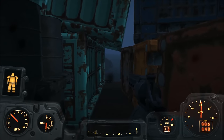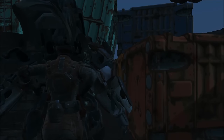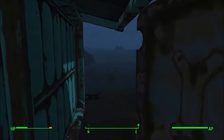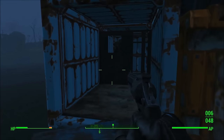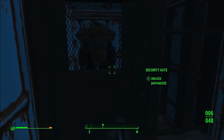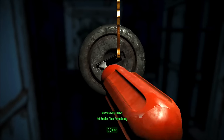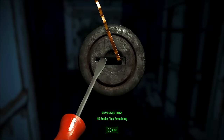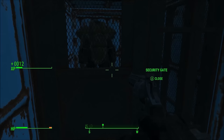I'm going to go ahead and get out of my power armor, but you don't really need to do this. Once I get out, I'm going to go straight, turn right, and then turn right again. There's a door here with an advanced lock, so we're going to go ahead and quickly unlock it.